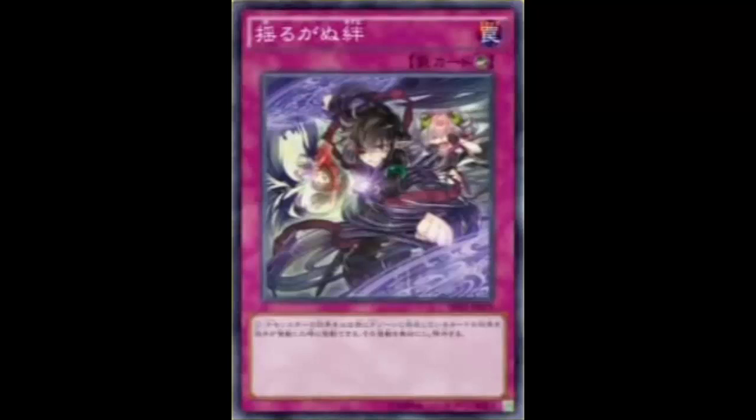Welcome back to another card review. Today we are looking at a pretty decent counter trap that might be considered in the counter trap lineup. This is Unwavering Bonds. Unwavering Bonds is a counter trap card that reads: when your opponent activates a pendulum monster effect, or the effect of a card that is already in the pendulum zone, negate the activation, and if you do, banish that card.